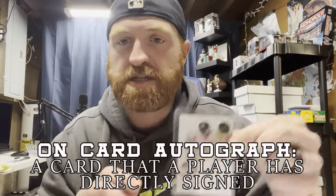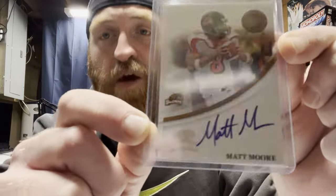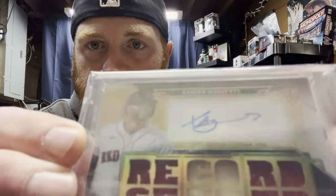Now let's talk about autograph cards. Back in the day, all autograph cards were on-card autos — the player physically signed the card itself. Here's a Matt Moore out of Press Pass 2007 where he signed the physical card. Nowadays, in the effort of expediting players' time, they sign stickers that are then placed on the card — these are called sticker autos. Like this Xander Bogaerts card — you can see there's a Panini sticker he signed. On-card autos are more desirable when it comes to autograph cards.